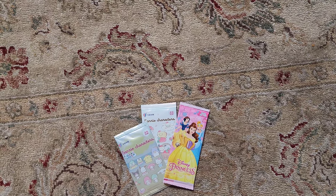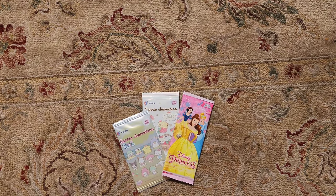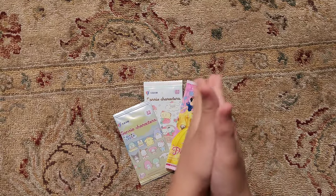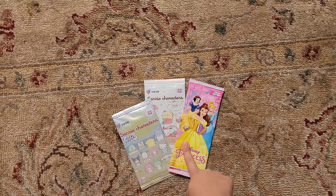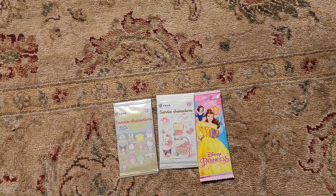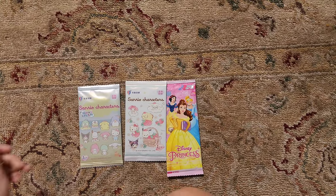Hello guys, welcome back to another Clan Taurus Collectibles video. Today we are back with three special packs that we picked up from LA Comic Con. Leilani is going to be opening up these packs today. We got a Disney Princess pack and two Sanrio Hello Kitty and Friends packs. Leilani is going to choose which one she wants to open first, and we're going to go ahead and rip into these.